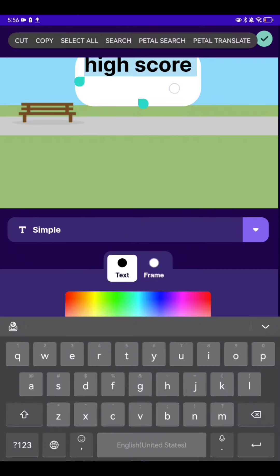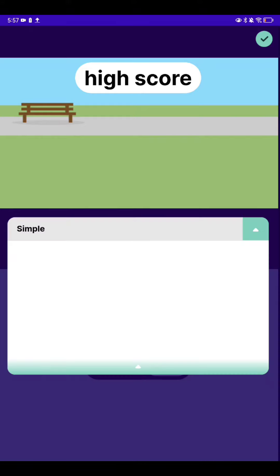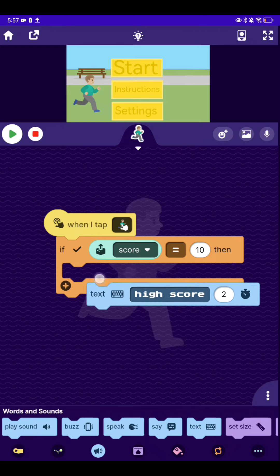I just want this to be quick. Alright, finished. Now go here, make it pixel, and let's leave. Hey, let's head out — nice.